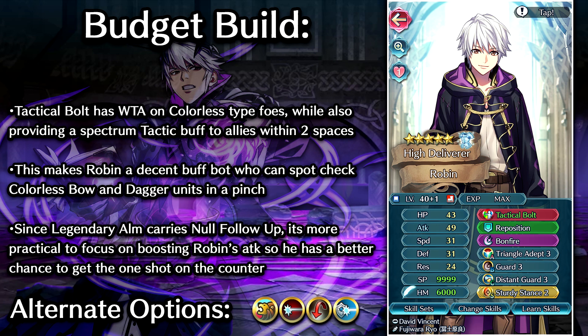We're going for Reposition as the Assist — should make a lot of sense. Bonfire as the Special. You could go for a healing-type Special if you wanted, but the main takeaway is that you need him to hit hard whenever he goes into combat himself, and with Bonfire he should have enough stopping power to get some KOs. We're also going Triangle Adept 3 — super old-school tactics here with the Raven Tome plus T-Adept combo. Way back when, a lot of colorless bows were running Cancel Affinity to get over this combo, but that's really not meta anymore. You could also go Fury 3 in the A slot; the combined stat bonuses could outweigh T-Adept in some matchups.